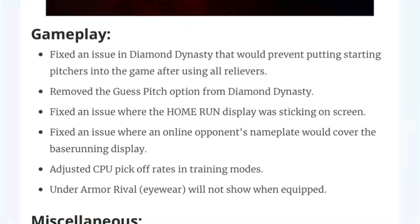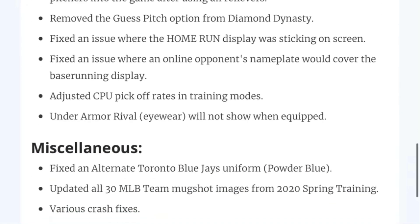Adjusted the CPU pickoff rates in training modes. Thank God, because the rookie CPU picks off more times in a game than anybody has ever picked off before in my life. Oh my word. And then Under Armour Rival Eyewear will not show when equipped. Honestly don't know what to say about that one.